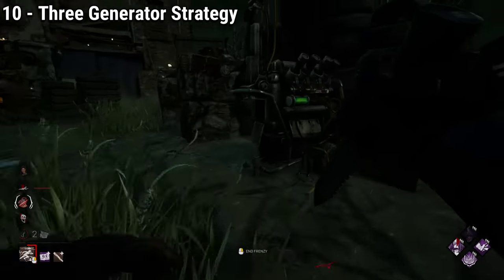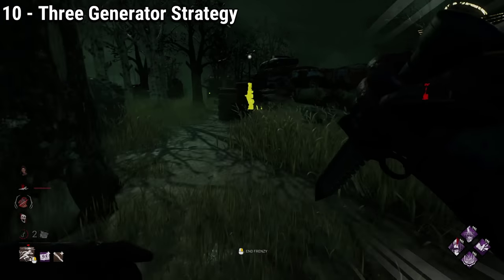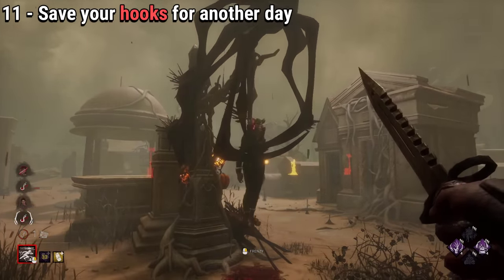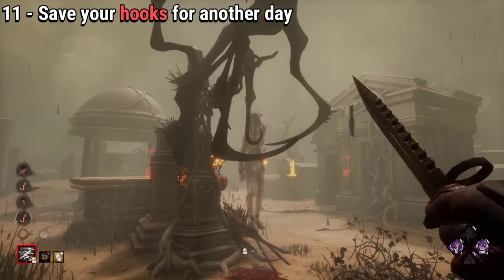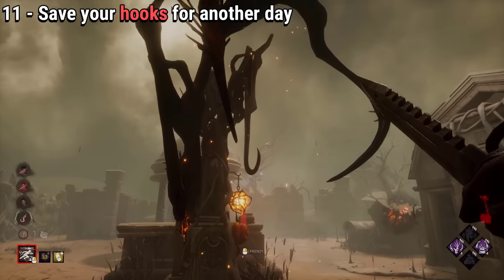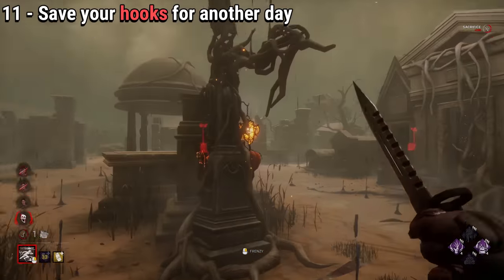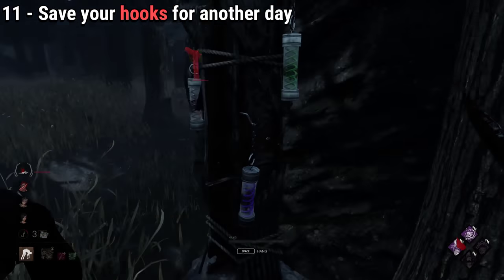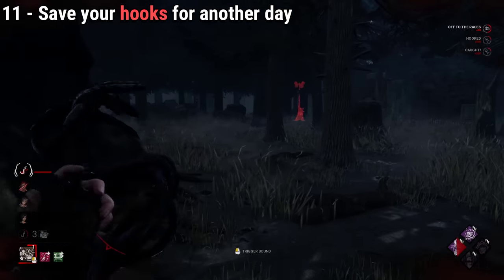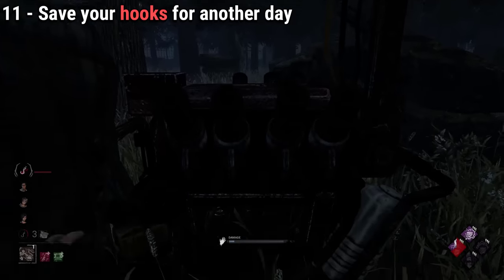For survivors listening to this tip: make sure to always divide the generators so you don't end up in a 3-gen situation. This is a very important tip. Anytime a survivor is sacrificed, that hook will be permanently destroyed for the rest of the game. You might not care at the start, but there can be situations where you lose an amazing hook you use a lot — even a well-positioned scourge hook — to the death of a survivor. In maps like The Game or Midwitch, this could also mean you create a very large hook deadzone for yourself.